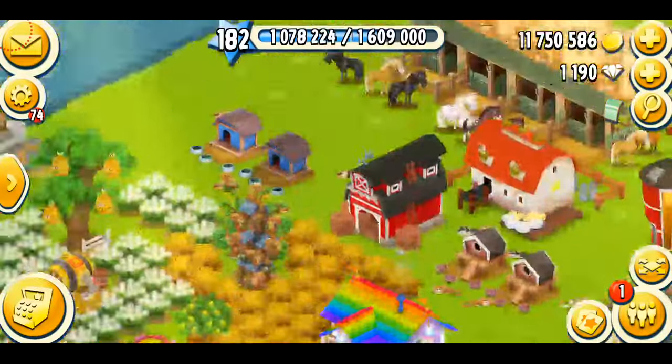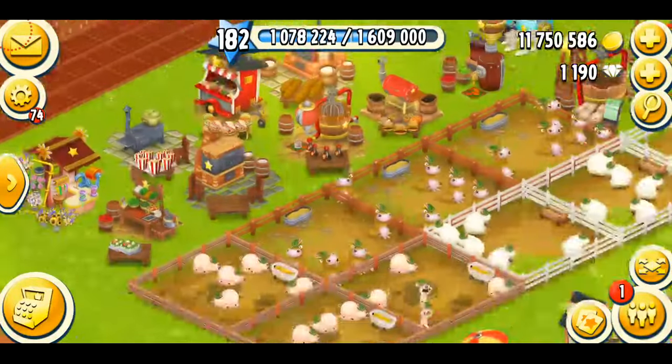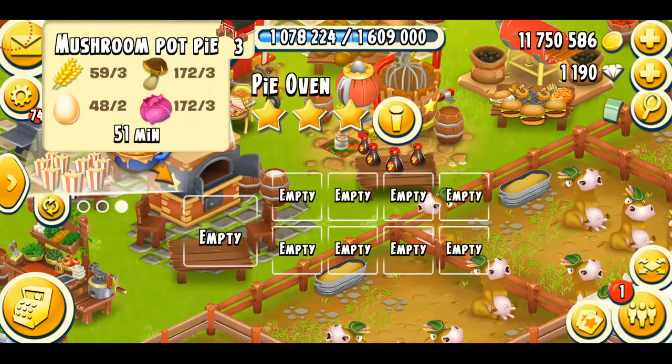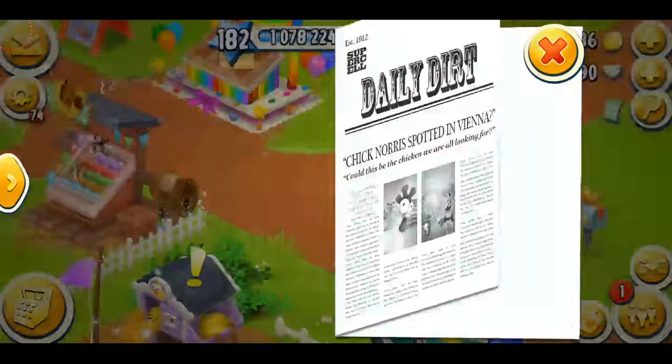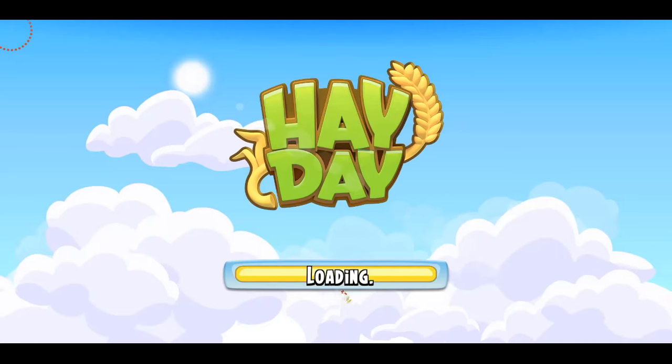I need some mushroom pot pies and fruit salad. Let's go to the pie oven and make some mushroom pies. It's very simple to make — it just needs a lot of eggs and wheat. I'm going to check the newspaper to find some wheat and eggs.